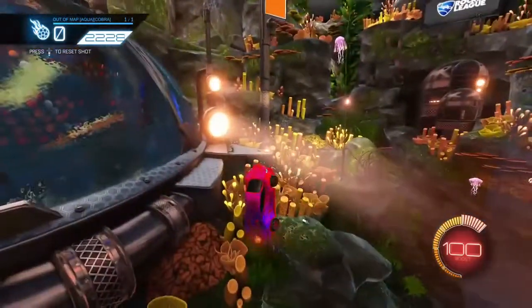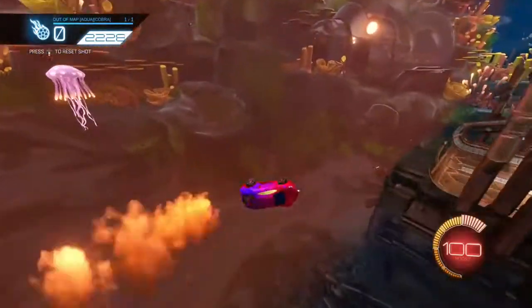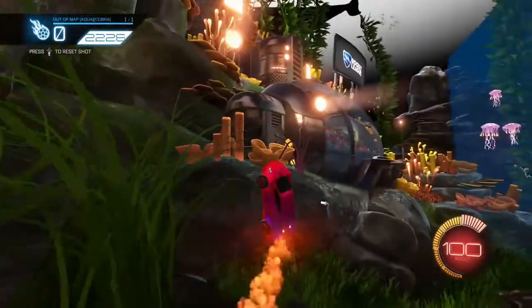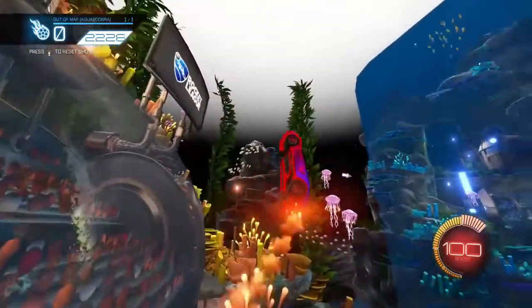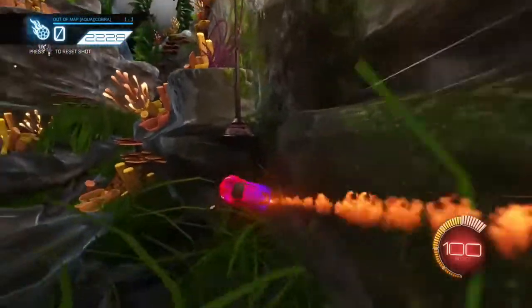You just have to boost and stay up, because if you actually drop, you go through the map and you will not be able to see your car. And if you do fall, all you have to do is click the D-pad down and it will reset, and then you can try it again. You can just float wherever you want on the outside of the pitch, which is just so cool.